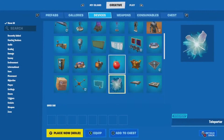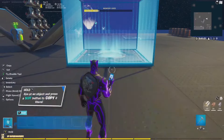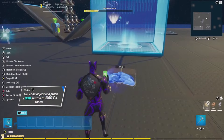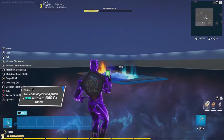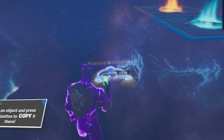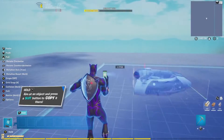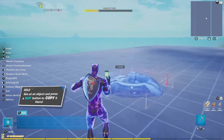Next, go into devices again and get the class selector. You want to place this away from your map. I have an option to go underneath my platform and arena and place the class selector down there. If you don't have that option, just go away from your map and place it on the outside.